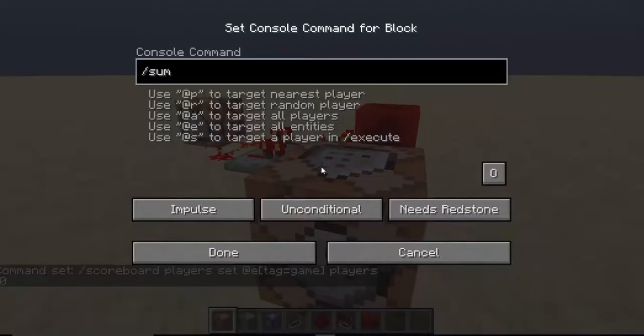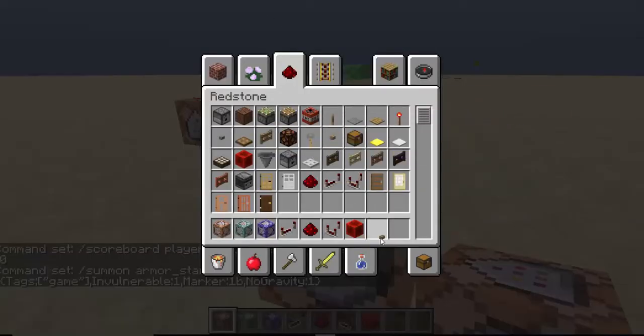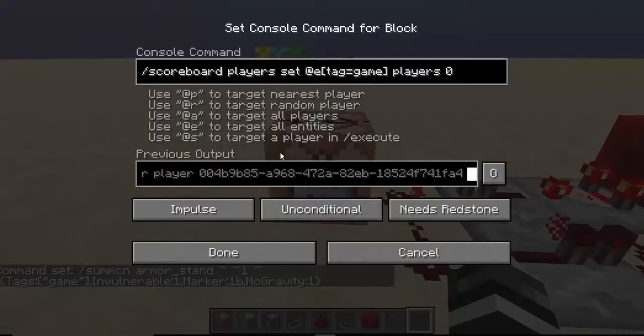We are going to do slash summon armor_stand with tags. I'm putting 'game', but you would put the name or short version of whatever game you're making. So if you're making a cops and robbers game, I would just do 'robbers' or 'cop' — something you can type really easily and not forget. You want it to be invulnerable, marker, and no gravity, just so that it doesn't fly away. Then we click it and now we have our little armor stand here, and this is going to set a score to zero.